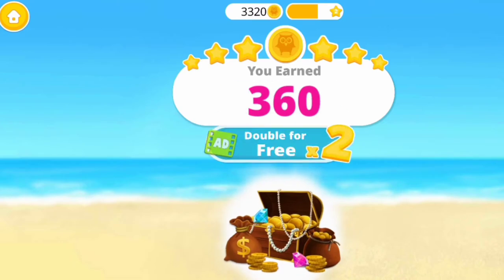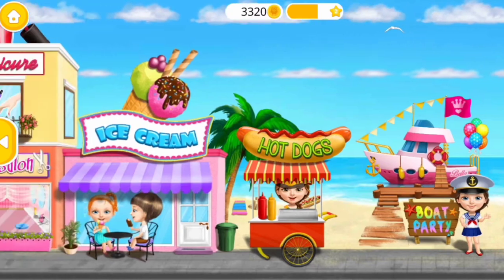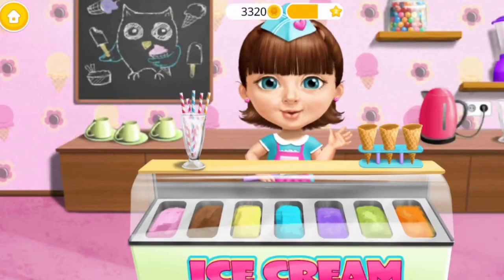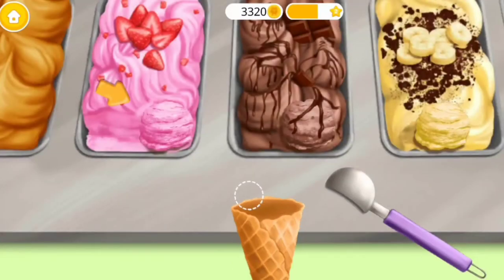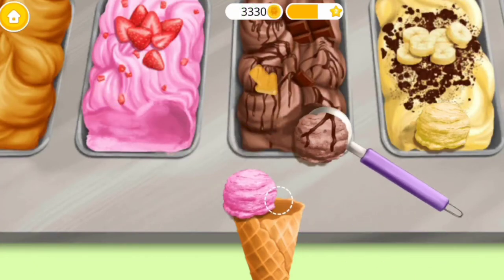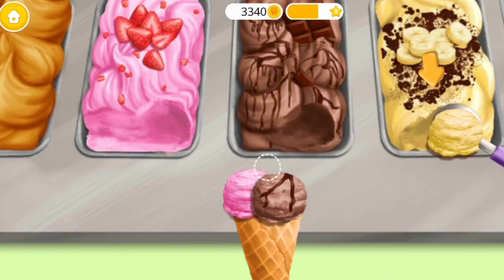So let's get bonus coins. Welcome back. Hey, let's make some ice cream. Take the ice cream and put it on the cone. Now the chocolate one. And finally, banana flavor.